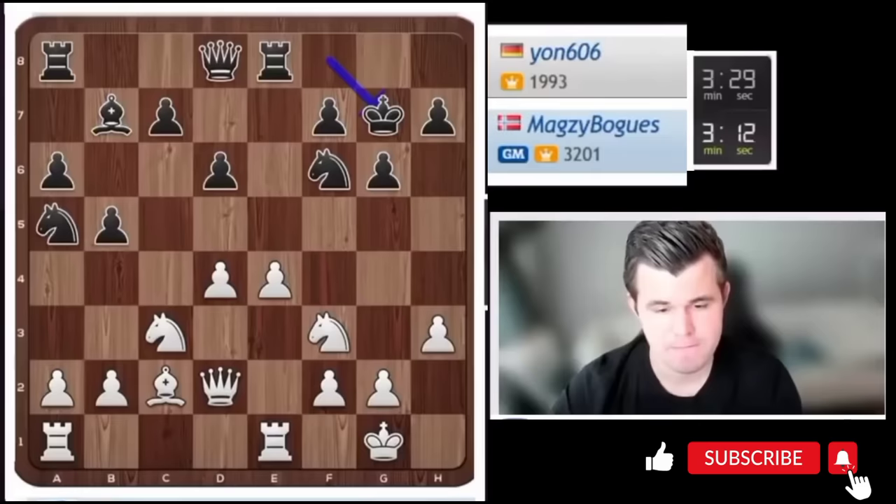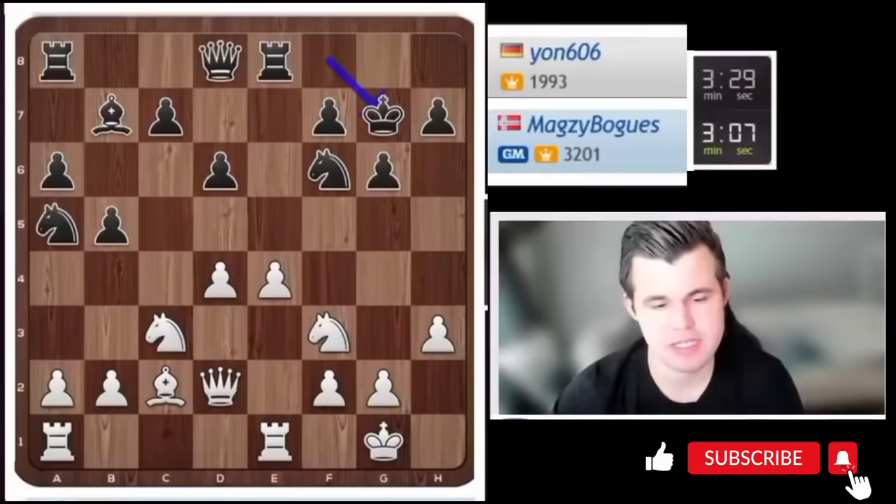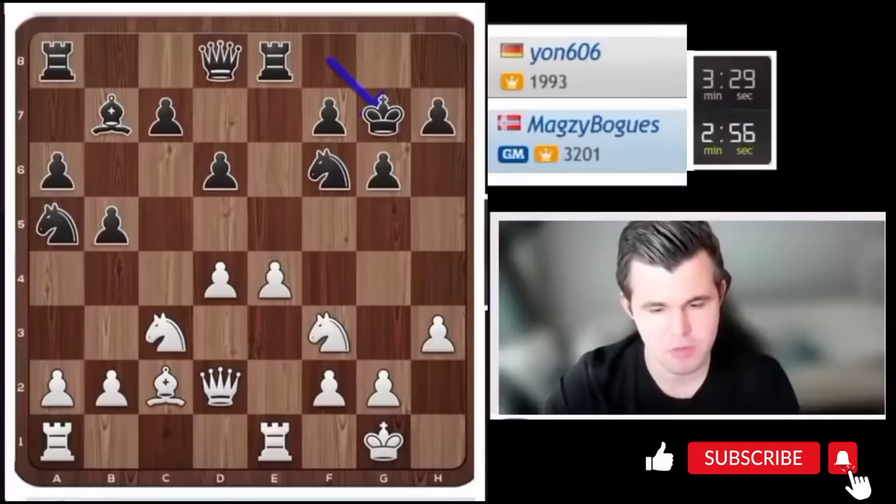e5 is tempting because of the tactic d5, bishop f3 — I can take on f6, or queen d8 and then take on f6 with check, taking the bishop later on f3, winning a full piece.